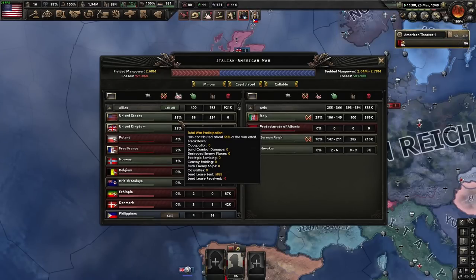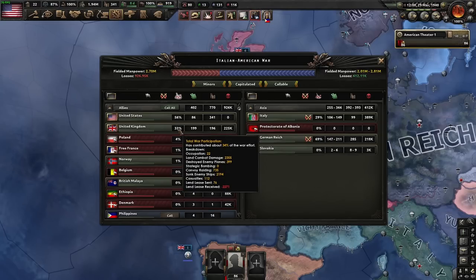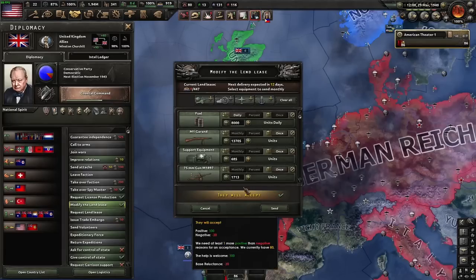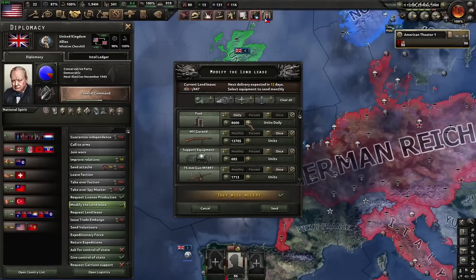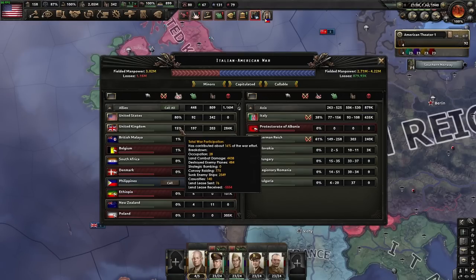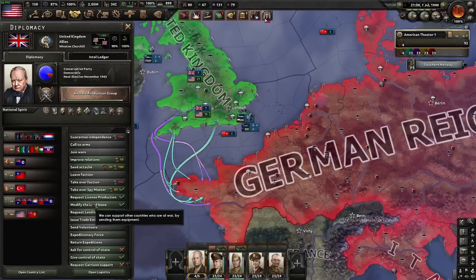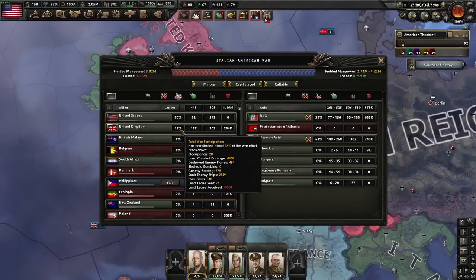Let's do a little update — I'm about three full months into doing this and I'm already at 56% total war participation having done nothing other than lend-lease. It's now July 1st 1940 and I already have 81% total participation only from sending lend-lease. It's really just the British I'm struggling to bring down to zero, but that's fine. I just wanted to showcase how broken lend-lease is and how useful it is to gain control of peace conferences without a mod — this is Iron Man compatible. Thanks for watching and I'll see you guys next time.